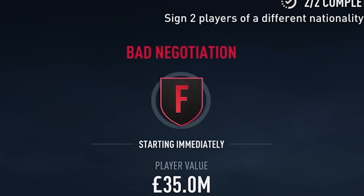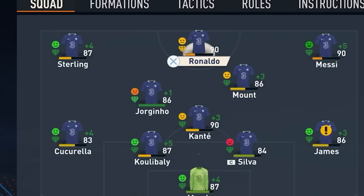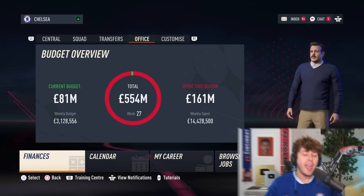We gave up Chilwell and have 7.9 million. Transfer grade? F. They said stronger negotiation skills could have saved us 13 million on this deal. It's Ronaldo, man. Sorry Aubameyang, you're going to be bumped to the bench. We now have Ronaldo, Messi, Sterling, and Mason Mount. This team is ready to win the Champions League at all costs, and we still have 81 million left to spend — room to bring in one more insane player.